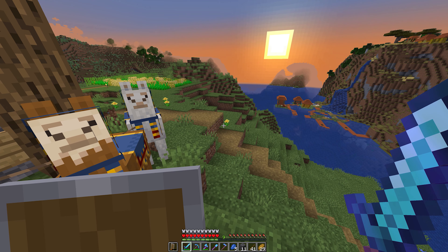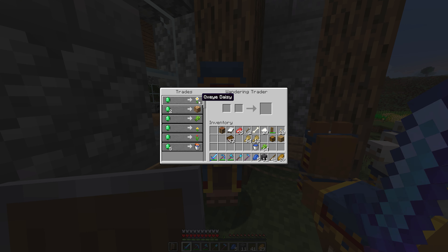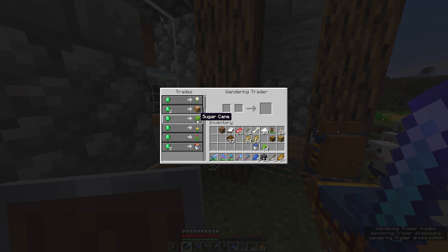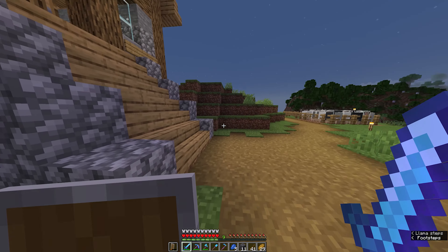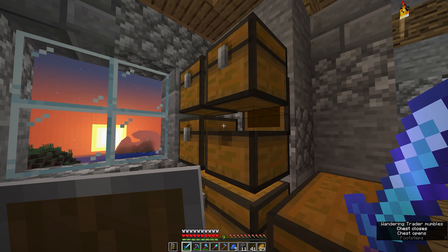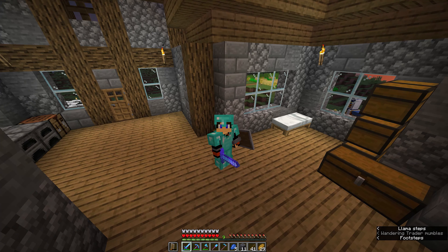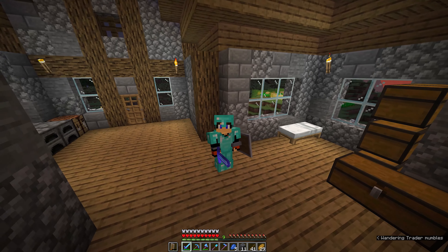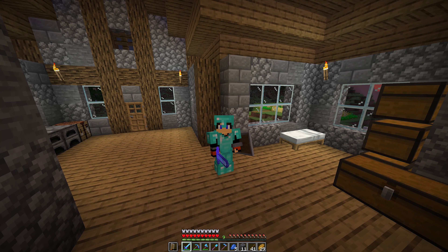Before we head off, there's a wandering trader — what have we got? Glowstones, daisies, sugarcane, and a bucket of tropical fish. The only thing that really interests me is the glowstone, but unfortunately we don't have many emeralds — actually none at this point. We haven't come across any yet, so we're not going to buy anything from the wandering trader today. That's a good place for me to end this short episode — thank you very much for watching, my name has been Tree.